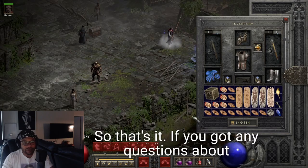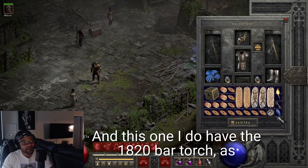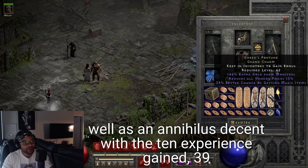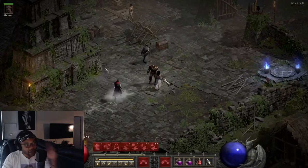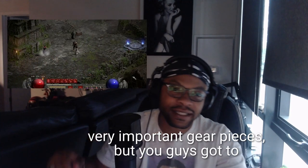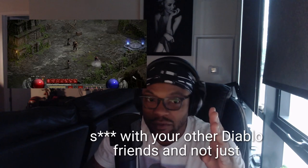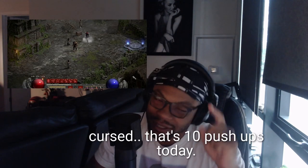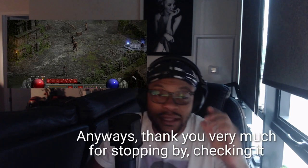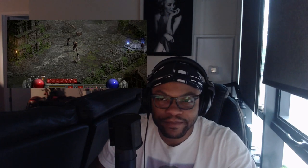I forgot to show you - I do have an 18/20 Barbarian torch as well as an Annihilus with 10 experience gained and 39 all resistances, which is also where some of that 252 magic find is coming from. I'll get better at presenting these and not forgetting important gear pieces. You guys need to get better at commenting, liking, subscribing, and sharing this with your Diablo friends. Thank you very much for stopping by - we'll see you in the next one. Big cheers.